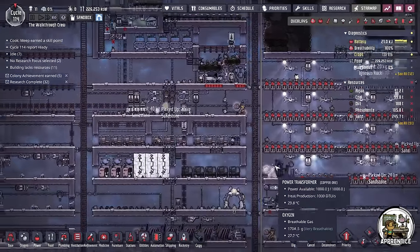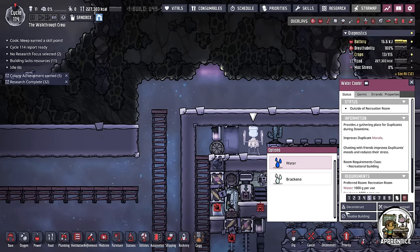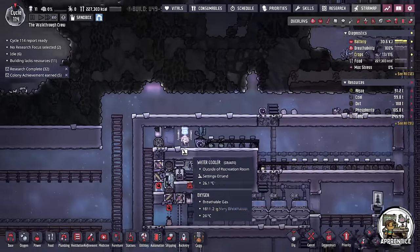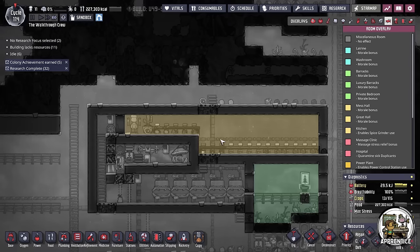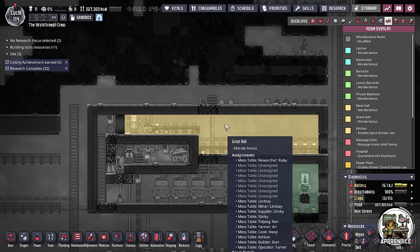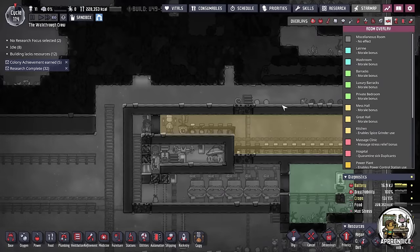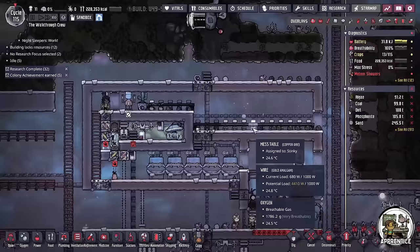Let's check a couple of other things that are not so obvious. One of which is this water cooler — my duplicants are basically just drinking this and wasting it. If you just disable the building, it will still give the benefit to the room. This is a needed building for your great hall, so that's why it's here. But if you disable it, it'll still retain the bonus, so I don't need to have this operational in any way.